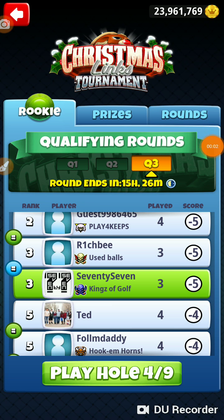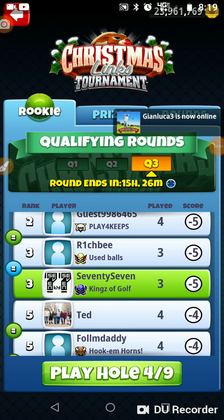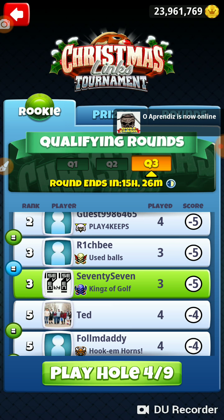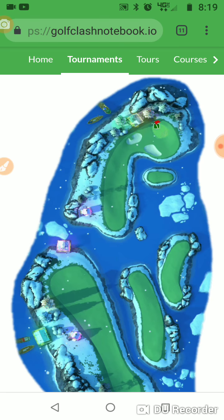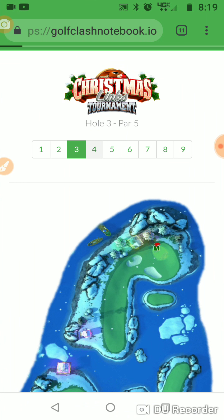We're on hole number four of the Christmas Lynx tournament in the rookie qualifying round. We're in Wednesday's qualifiers, so whatever we get today is the score we're moving on with. So we want to play good today.